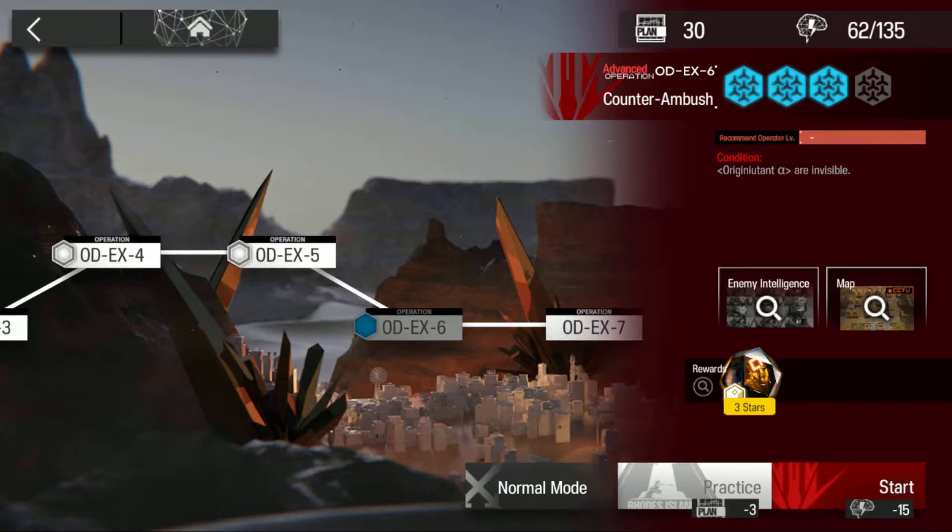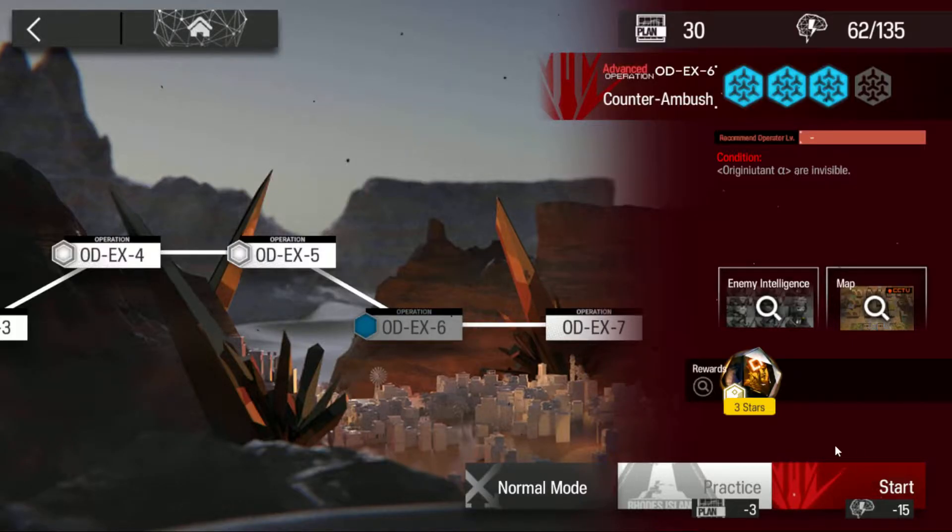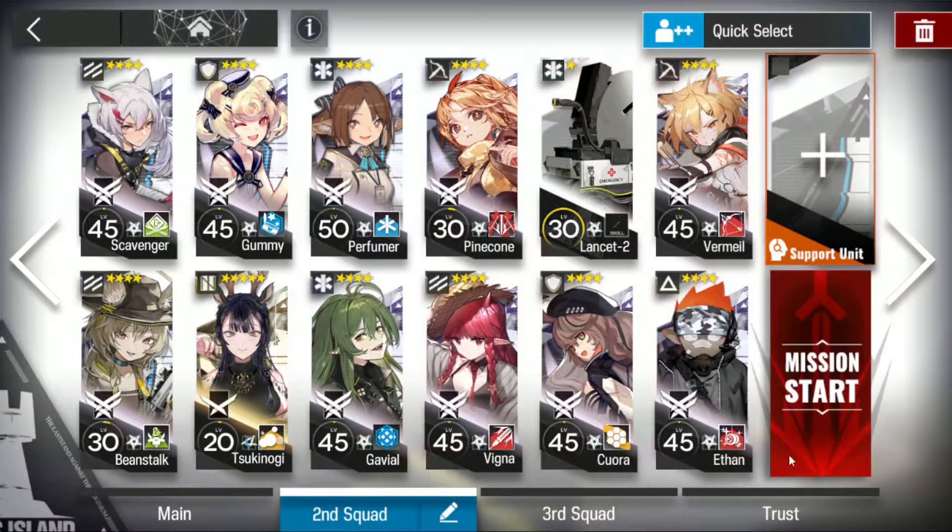Hey guys and girls. Go to EX6. Origi Newtons are invisible, and that does make life a little difficult on this map. What is quite a simple map becomes difficult with invisible Origi Newtons.